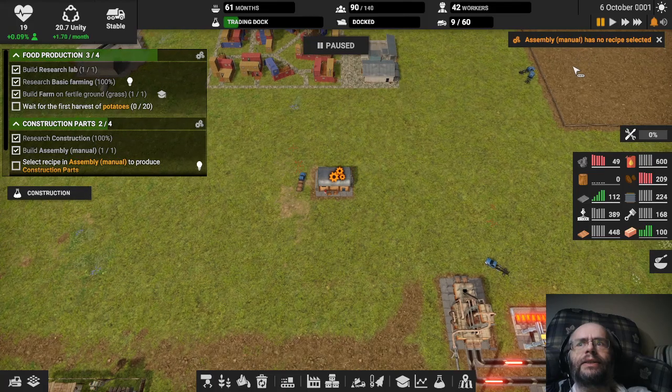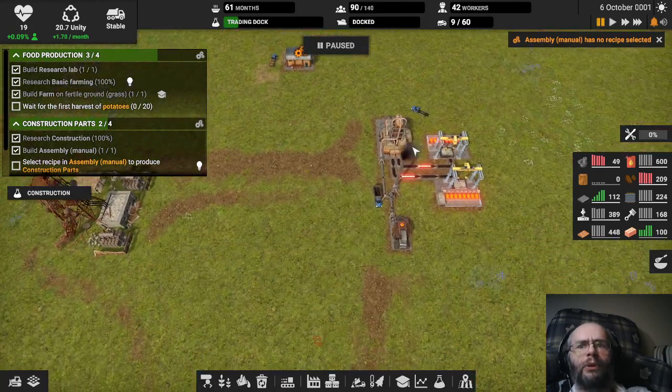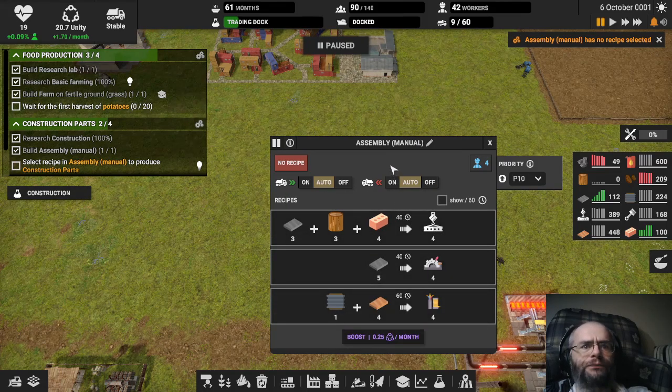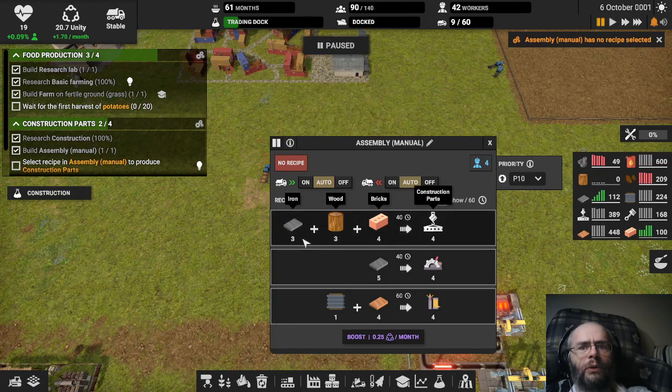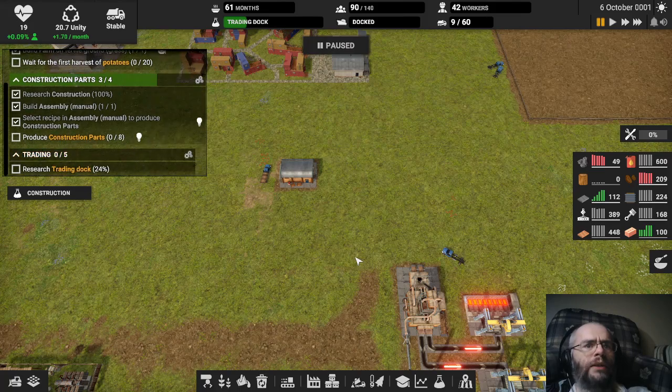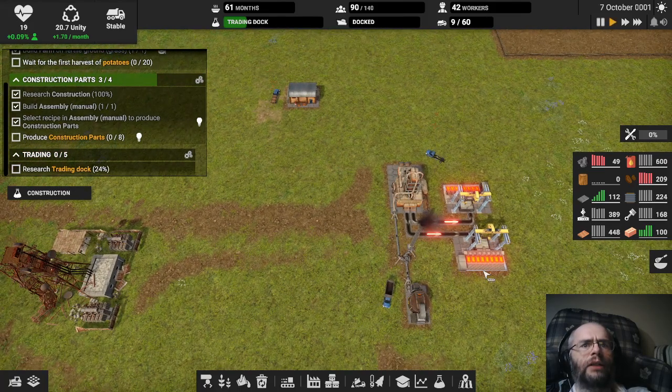So this explains something I had thought about. When things have multiple recipes, you do have to tell it which one to work on — that makes sense. Given this is the only one we can do, this is the one we're going to want to do. You can say do multiple ones, it just isn't going to default on like those ones did. Fair enough. So wait until we've made eight parts — okay, we can do that.